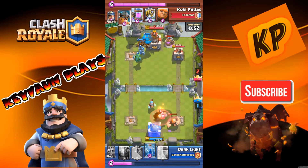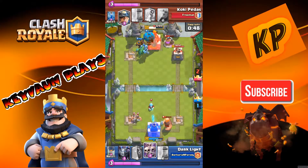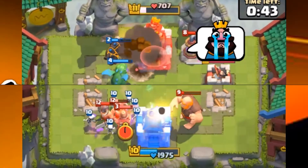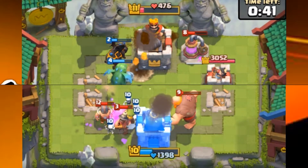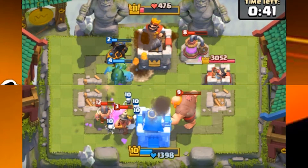I went for three crowns — I Fireballed, then Zapped, and put Skeleton Army down to deal with his Elite Barbarians. He played a Miner. As you can see, his King's Tower is at 476 hit points and mine is at 1398. You're probably wondering how this turned out to be a three-crown draw, but you'll see in a moment.